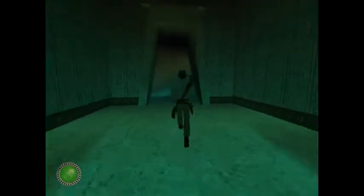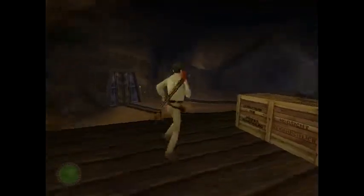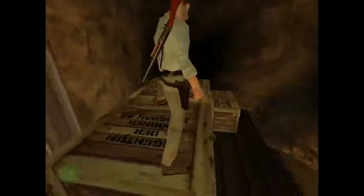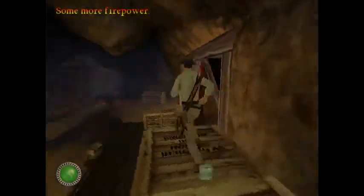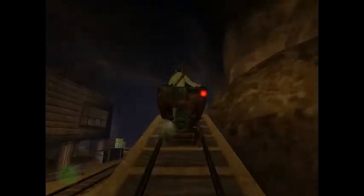There will be a couple more guys showing up later, but I don't usually worry about them until the end of the level. Climb up on this box to get the grenades that guy was carrying, and there are also some satchel charges here - more useful than grenades but still not very useful in my opinion. They're basically grenades you can lay on the ground and choose when to detonate instead of random throwing. Up to you whether you want to use them.